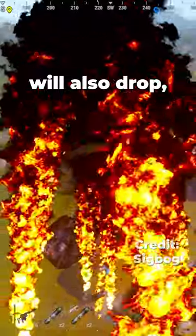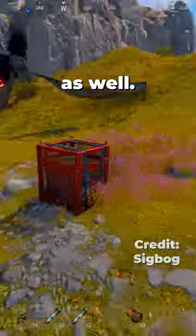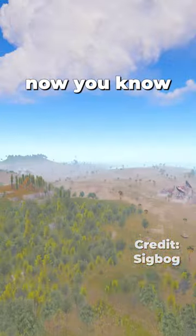The scientists inside will also drop, allowing you to loot them as well. So next time you see the Chinook on the map, now you know!